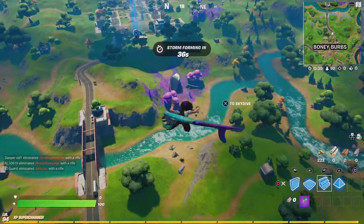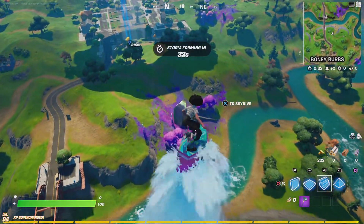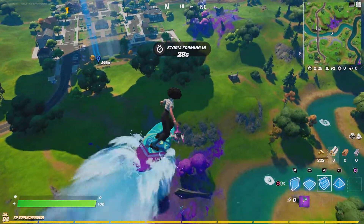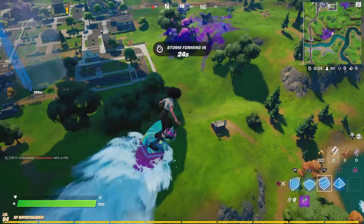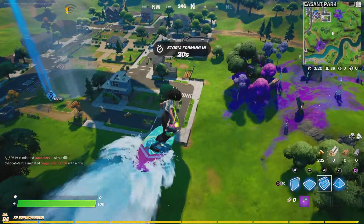It doesn't matter if you get like green or grey — that's bad. You have to get blue, purple, and legendary. Legendary is very good. Sometimes purple and sometimes blue, because they give you the railgun.